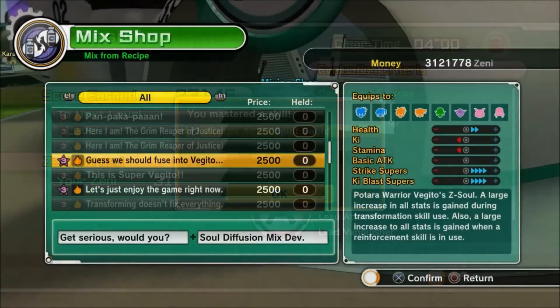We're back! I have the Z-soul 'Get Serious Would You', and that coupled with the soul diffusion mix device will let me make 'Guess We Should Fuse Into Vegeto', bringing us one step closer to our unpronounceable Kid Buu Z-soul.